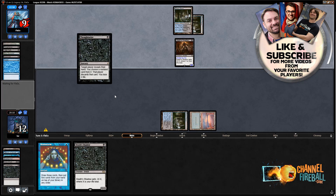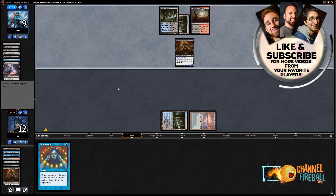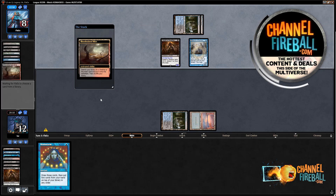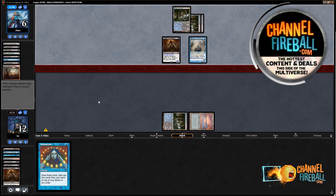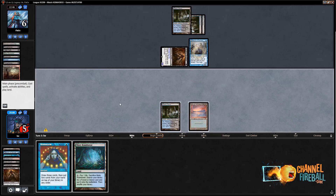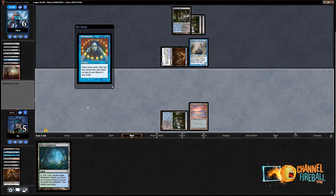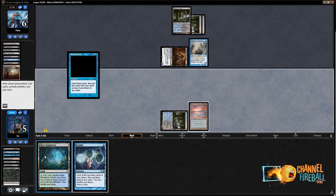Thoughtseizing my opponent — they have Delver and Ponder with a Fetch. I'm going to take the Ponder. Delver by itself isn't as big a threat as Death Shadow, and because I think my opponent is going to hit me this turn, I'll get to play a bigger Death Shadow on my turn. Oh — they drew a Thoughtseize. That is very bad for me. Now I'm going to lose because I'm going to get hit for seven by their Death Shadow and my opponent will have a Delver in play.